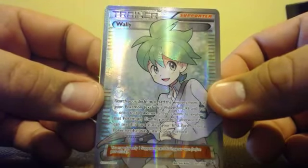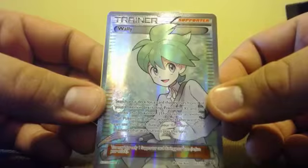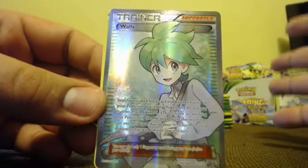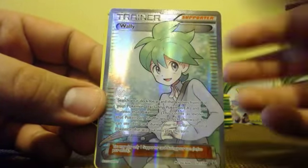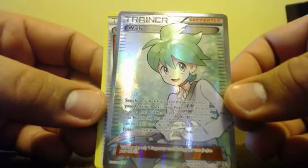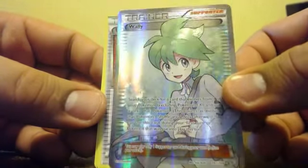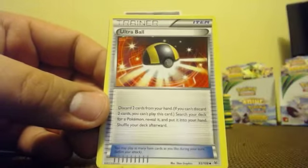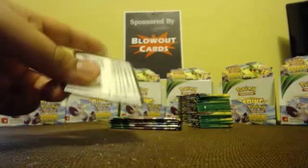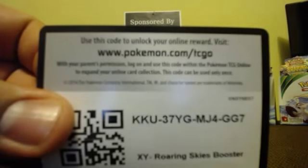Now unless I missed anything — I haven't looked at the checklist too thoroughly — that should be a full set, unless there's a full art Mega Rayquaza, which there should be, it wouldn't make sense otherwise. That's a full set! My favorite card in the set is the VS Seeker of course, so very nice there. You guys can have the pack from that pack — maybe you'll get a Wally full art in the online game for yourself.